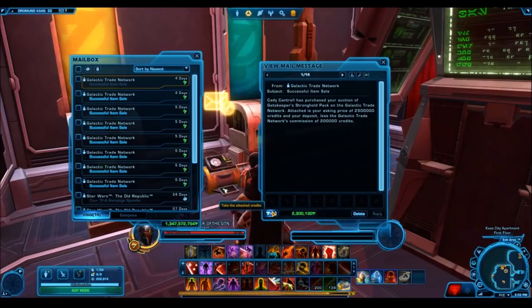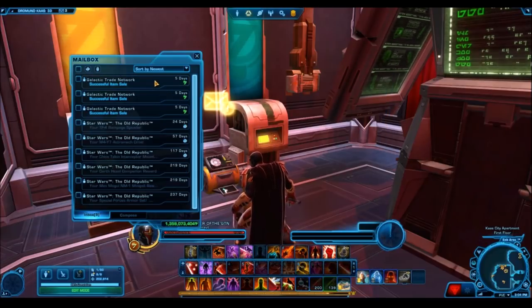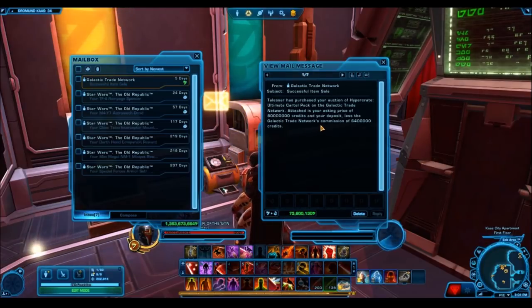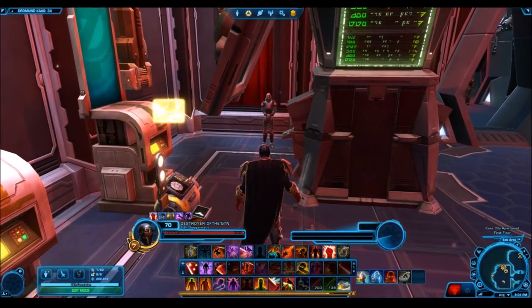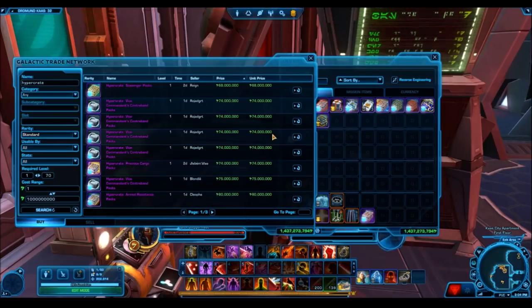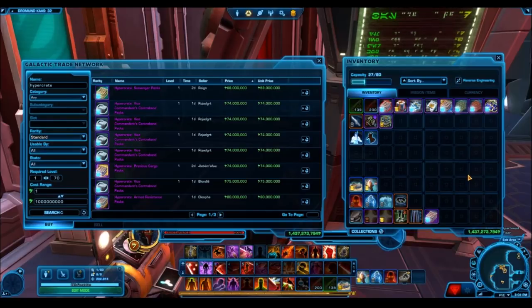We'll go through the rest of the sales here — just selling cartel packs at around 3 million, which isn't bad. Here's another ultimate cartel pack hyper crate selling for 80 million. The other hyper crates — Vigilant Defender, Stalwart Leader — I put those up for around 75–80 million and had absolutely no luck. People were not biting, which is a smart move on their part because you're almost certainly not going to make your credits back opening those packs. You could buy a hyper crate for around 70 million, open it for 26 cartel packs, and sell each for 3 million — you might make a few million profit — but it's not that tangible so I wouldn't recommend it.